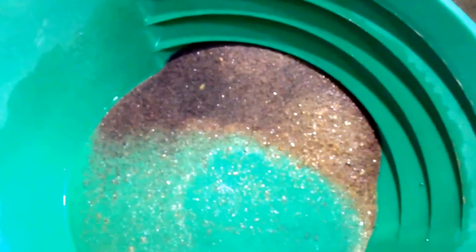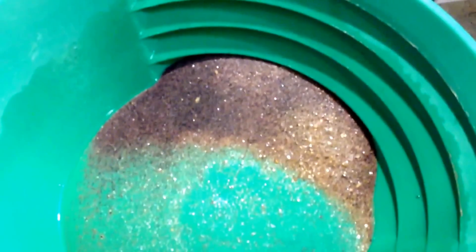Here's what I got — mostly just black sand out of this ribbed rubber matting. I kind of panned it out, panned it down, and swirled it, and I didn't see even one little speck of gold. So I don't think there's any fine gold that was in that pay dirt, just the bigger nuggets.